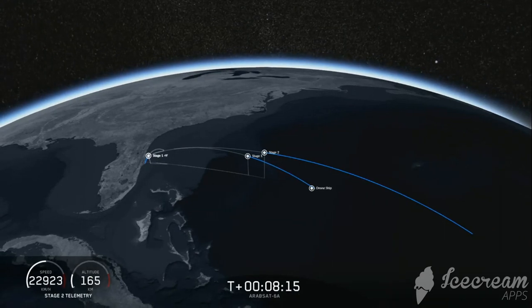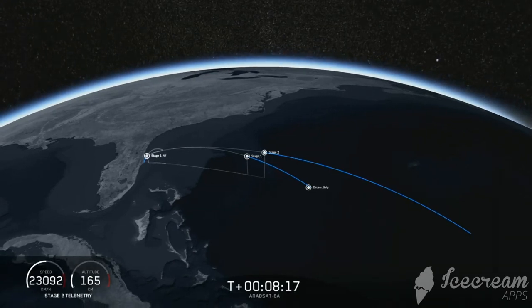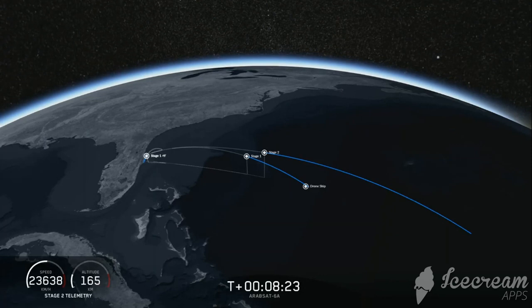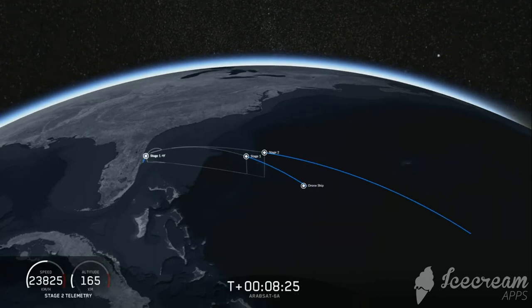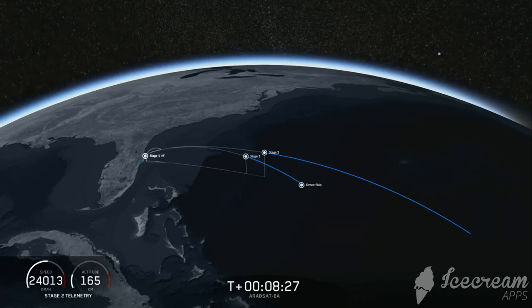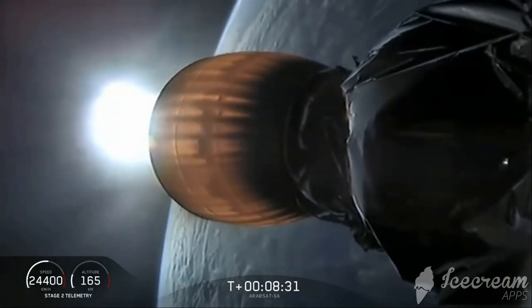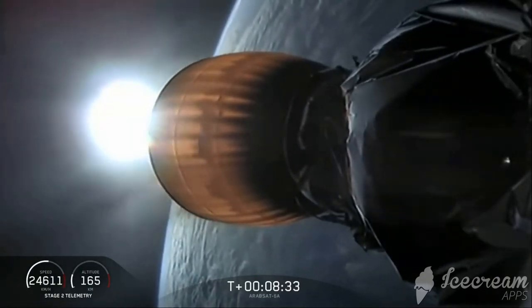Now we're waiting for the engine to shut down on the second stage and for the center core to land. If all goes well, we'll have successfully recovered all three boosters, which we have never done before. Coming up in about 20 seconds, we're going to listen for confirmation of SECO-1, or second engine cutoff one.